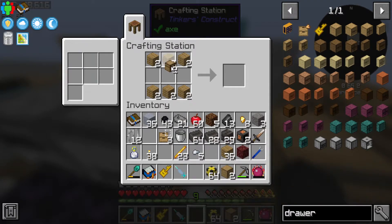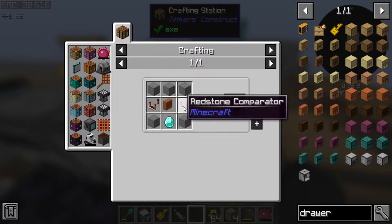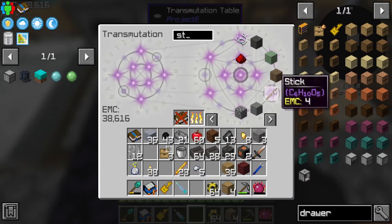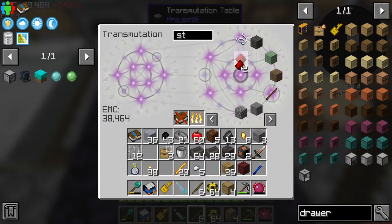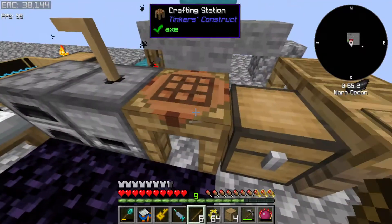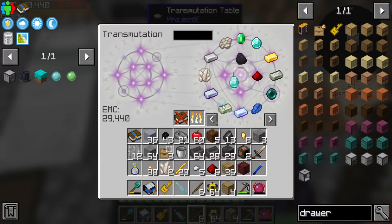The drawer controller requires a diamond and a few other things - that's pretty expensive. We could also literally just go and grab a ton of nether cords from the nether for free and get a ton of EMC that way, or we can get EMC from making the mob cages. Yeah, this is gonna make a dent in my pocket for sure - that was a big dent.